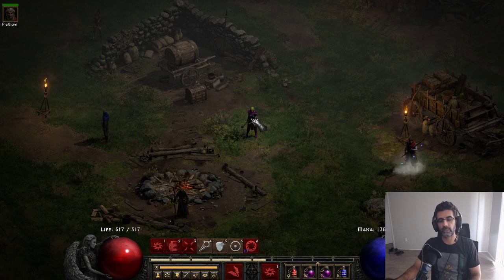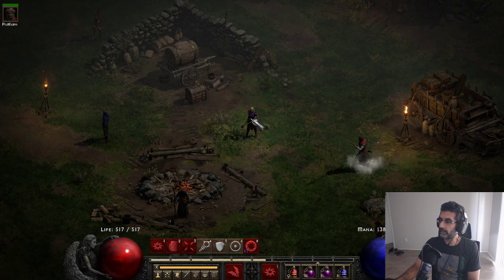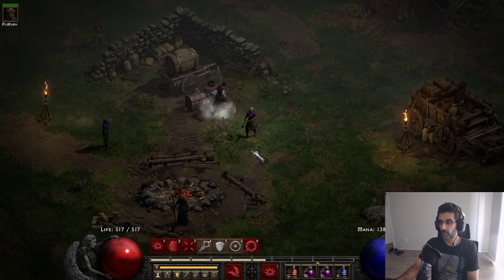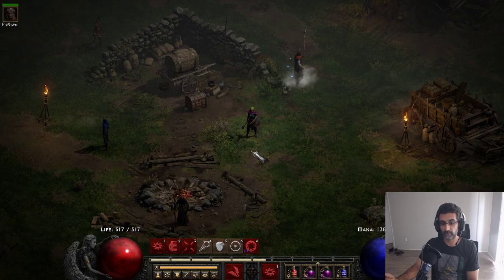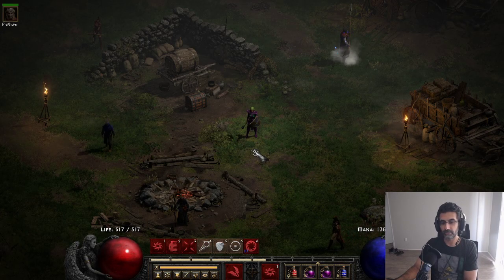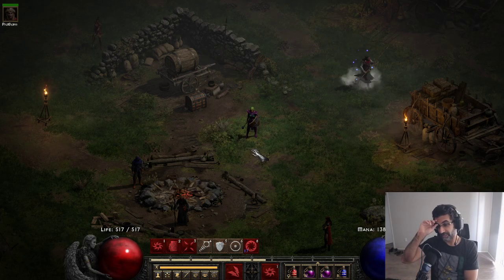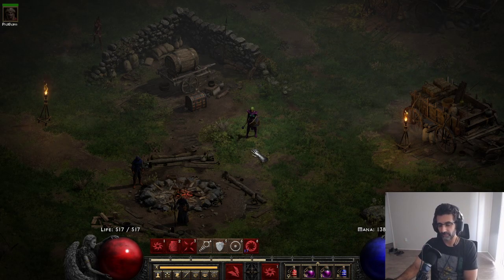Hey everyone, B-Schedule Gaming Dad here. I'm back today with another Diablo 2 Resurrected video. This is for the Nova Energy Shield Sorceress. And as a special treat, I'm going to be making my first Enigma Rune Word here in Diablo 2 Resurrected. It's been over 15 years since I've had an Enigma. I have not made one or traded for one in Diablo 2 Resurrected and I'm going to be making it myself. I'm really excited about it.